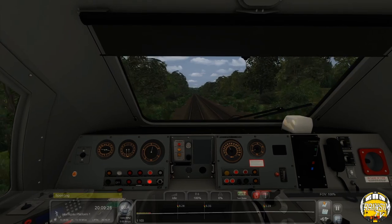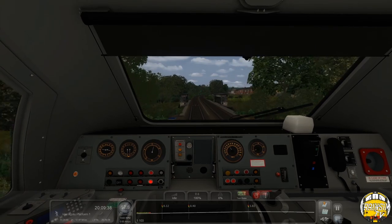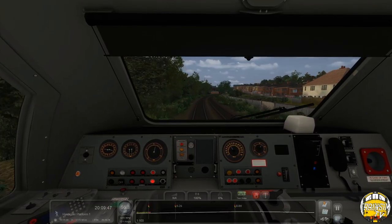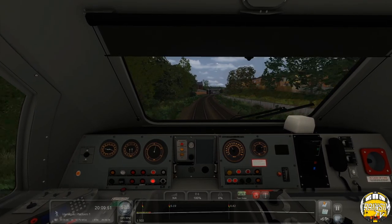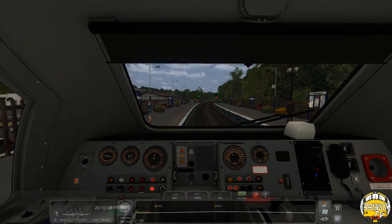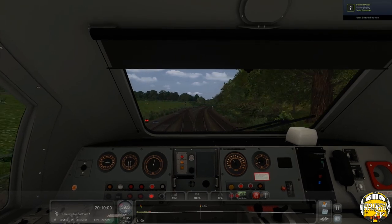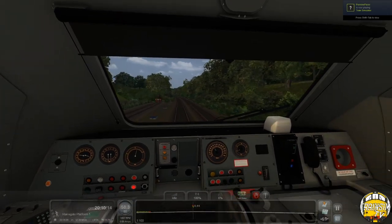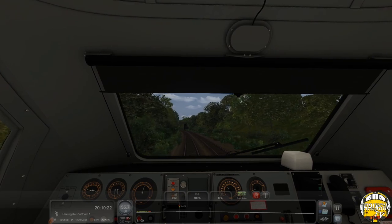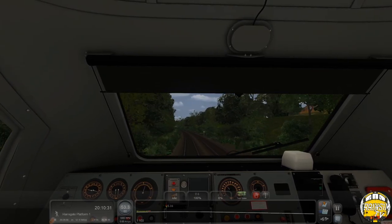Another thing I'd like to have seen is the tablet that drivers have on the left-hand side of the cab showing route details — it'd be nice to have as a little feature, DTG's own branded tablet. It's a shame that's missing — we've got the camera, it'd be nice to have the tablet as well. It's a nice place to be in overall though, it feels nice. I hope someone could do something with the sounds, maybe port over AP stuff or whether AP can make their MTU pack compatible with this.